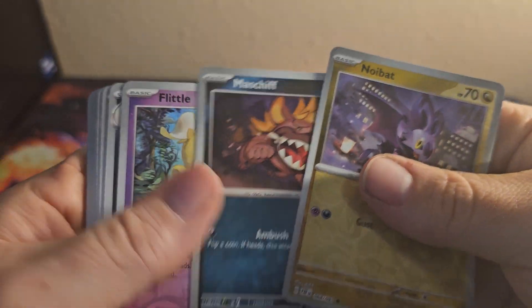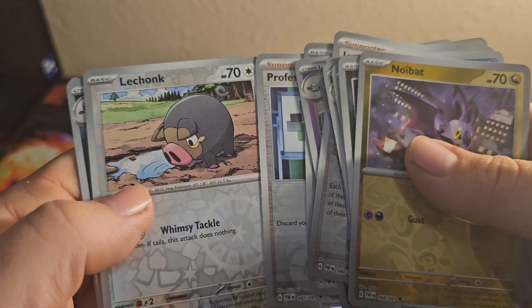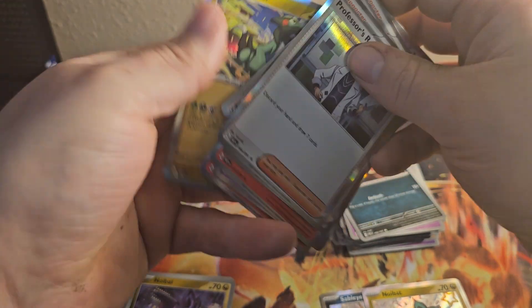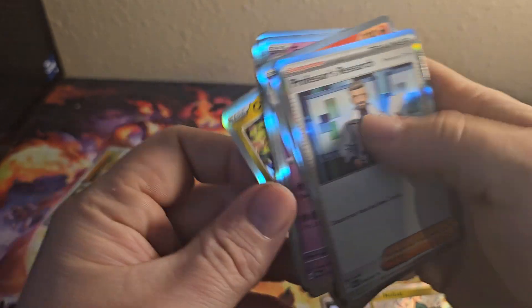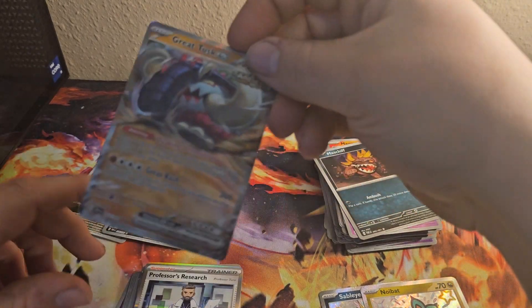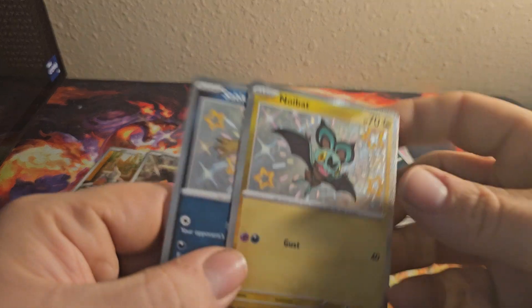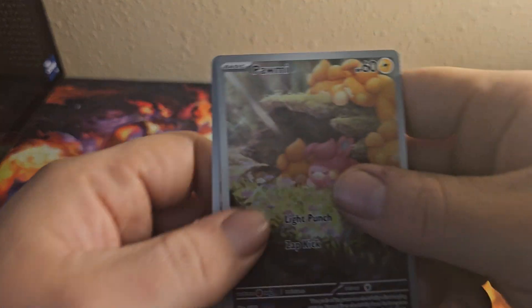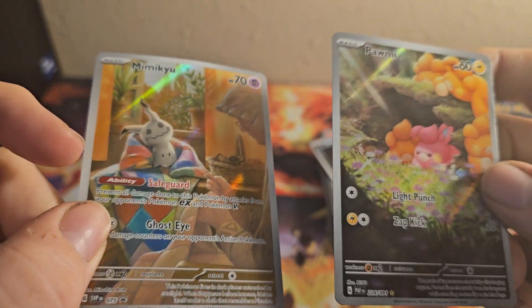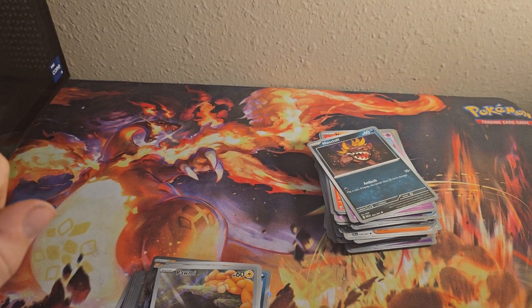Alright, so we got Noibat, Maschiff, Flittle, Scrafty, Exeggcute, Lantern, Haunter, Primeape, Iona, Whimsicott, Vroom, Professor's Research, Lechonk, Gengar, and Charmeco. And then we got Professor's Research, Armarouge, Exeggutor, Magmortar, Cerulege, and Cyclazar. And then another Great Tusk EX. We got two shinies — Sableye and Noibat. Both look amazing. Full arts: the guaranteed Mimikyu, looks beautiful, and a Palmy — a bunch of Palmys sleeping. That's it for the video, thanks for watching, hope you enjoyed, see you again.